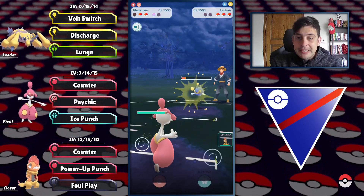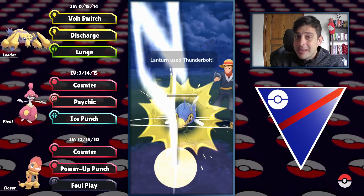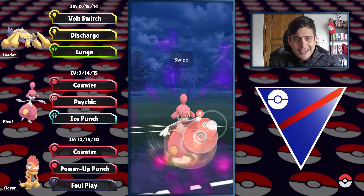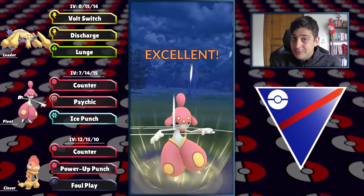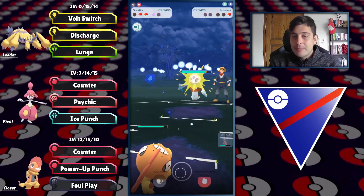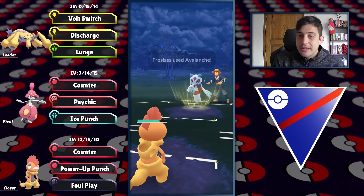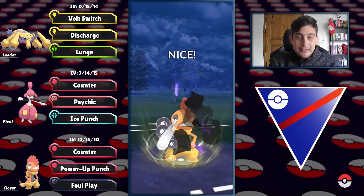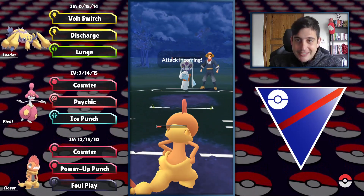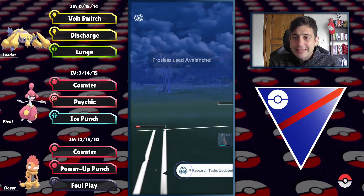My Medicham can completely farm down, and whatever comes in I have the energy advantage. Chesnaught comes in — Psychic for big damage. At the back there is Froslass and they're staying in. Scrafty has the upper hand with its typing, getting to Foul Play for great STAB super effective damage against the Ghost type. I spend a shield and complete the farm down with the final Counter before they reach Avalanche damage.